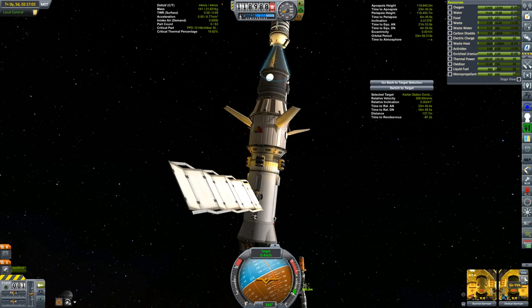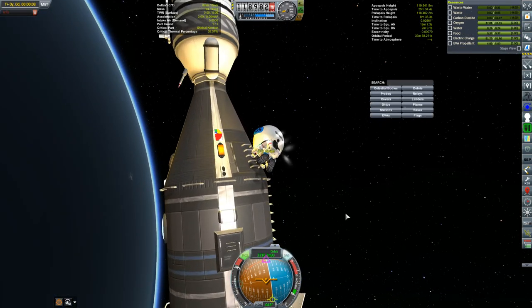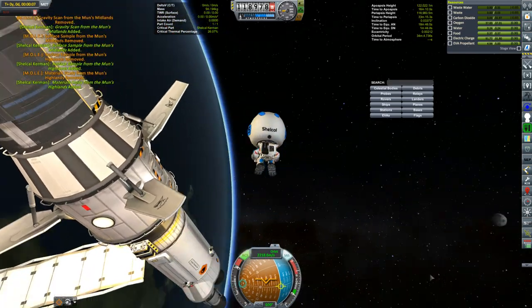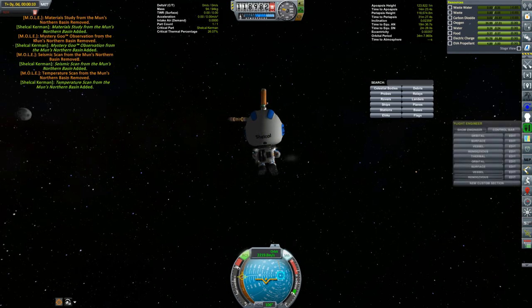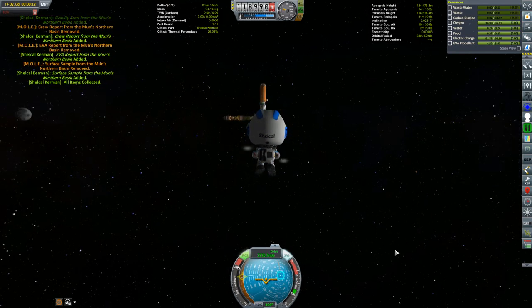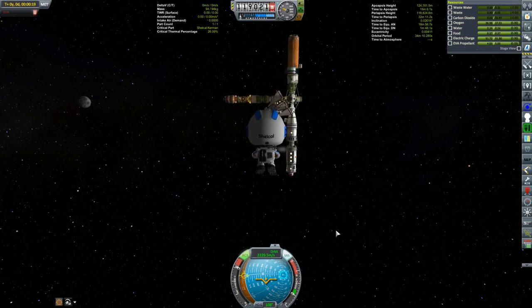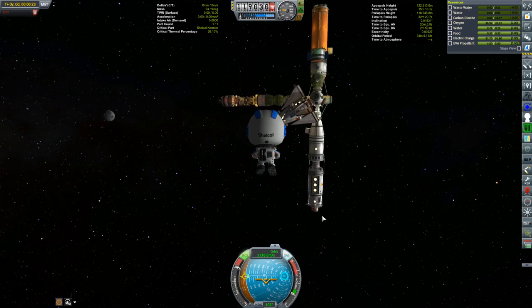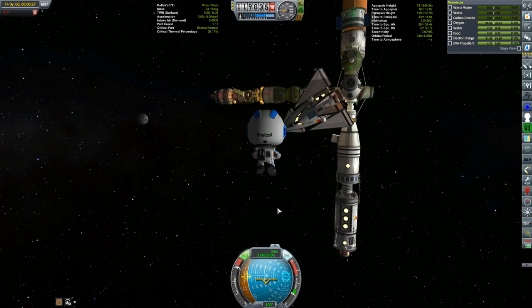It's still just going — I've got the SAS off now so it's just spinning on its own momentum, but as soon as I turn the SAS back on it just keeps spinning to the right. Shell Cal of course made sure to grab all of that sweet sweet science, and then we'll get her aboard.